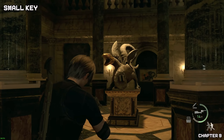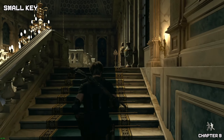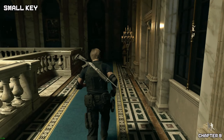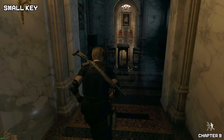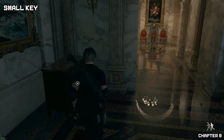Once you've figured out this place you'll hand in your snake head. It doesn't really matter which order you go, but if you go up the steps we're going to find our next small key. Go for the doorway on the right — the small key will be located in the drawers on your left.